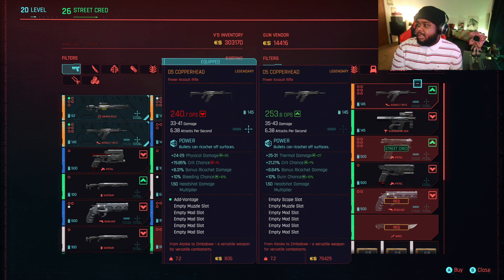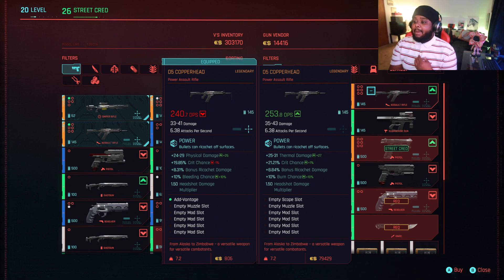He still has it. Oh, it's 70-something. Oh, this is a different version from mine. I'm about to buy this one - this is way more, this is way better. So let me show you guys the perks on this one. The one I'm about to buy is 25 to 31 thermal damage. If you want to add a thermal scope on it, you get plus 25 damage for that. It has a 21 percent crit chance, 8 percent bonus ricochet damage, a 10 percent burn chance - that's pretty good.